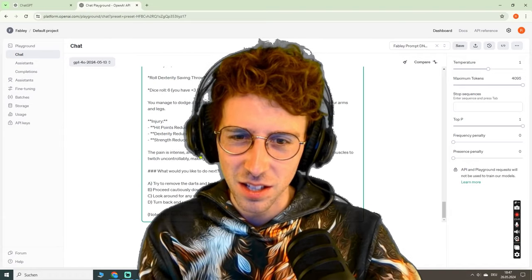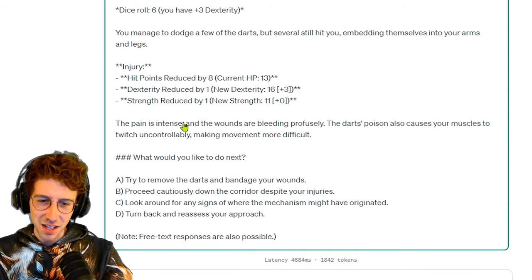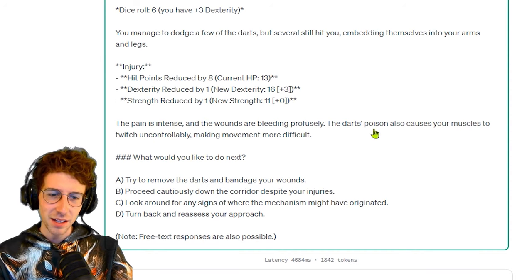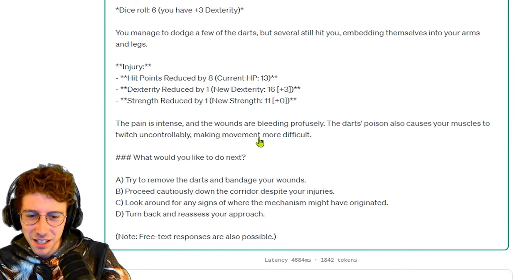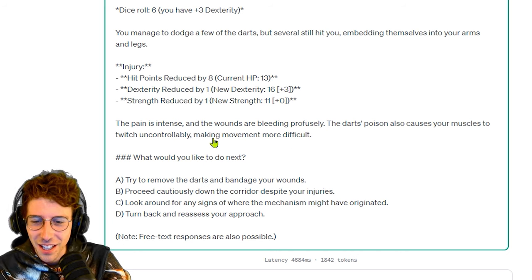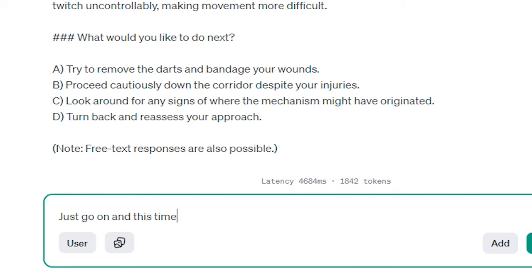Wow, seriously those darts are mad. Strength reduced by 1. The pain is intense and the wounds are bleeding profusely. The darts are poison — oh no! It also causes your muscles to twitch uncontrollably, making movement more difficult. What would you like to do next? Just go on, and this time be a bit more careful.